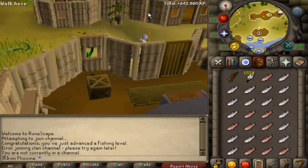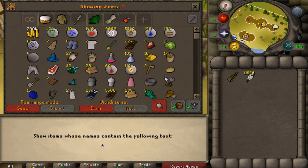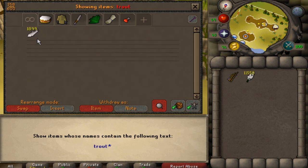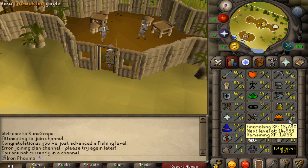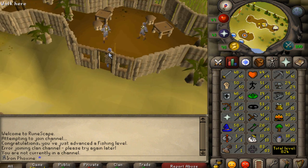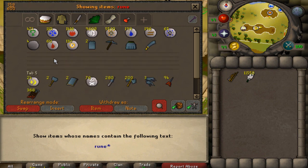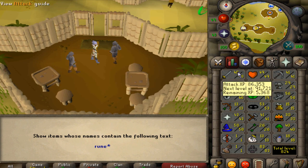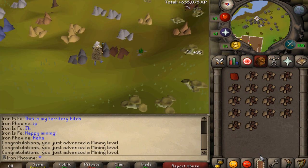When I want to chill out, fishing is what I do best, so I stayed at Shilo Village for a bit and picked up a fair amount of trout and salmon with a few fishing levels along the way — around 1800 trout and about 1100 salmon. These serve two purposes: getting my cooking closer to 70 for Recipe for Disaster, and building a huge stash of fish to heal on.